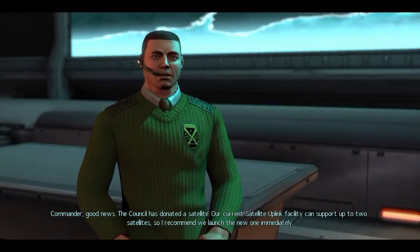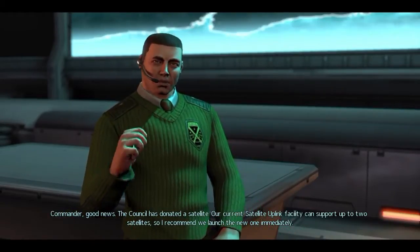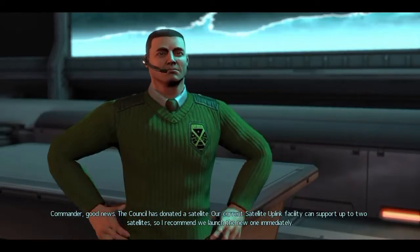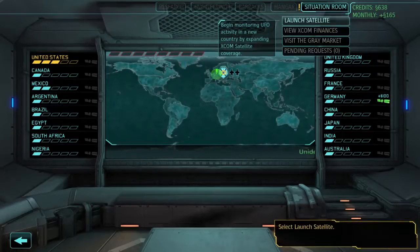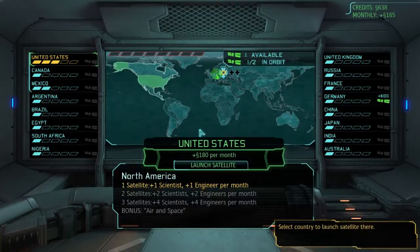Good news — the council has donated a satellite. Our current satellite uplink facility can support up to two satellites, so I recommend we launch the new one immediately. We want to select a satellite. With the United States panicking, I went on the wiki and read a little bit about satellites — they reduce panic and also enable you to spot stuff. So I'm going to pop it there. Launch satellite. There we go.